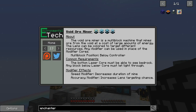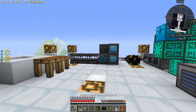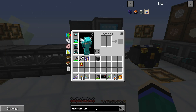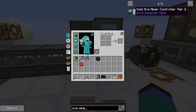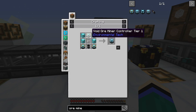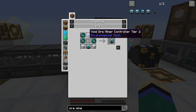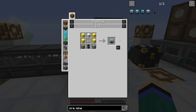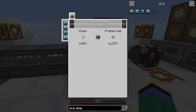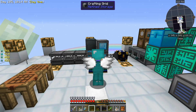One thing to note in order to get the tier 3 void ore miner: for tier 2 we need 3 tier 1s, and for tier 3 we need 2 tier 2s. So all in all we need 6 total, which means I need to get diamond ore — which is a bit of a problem.